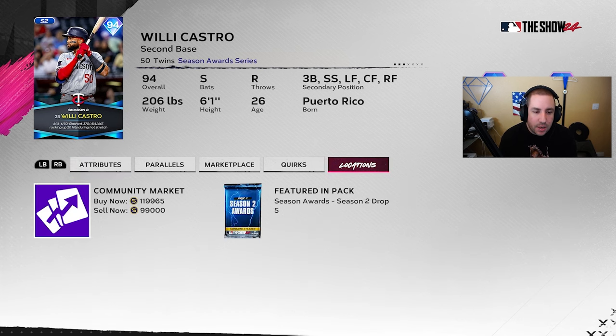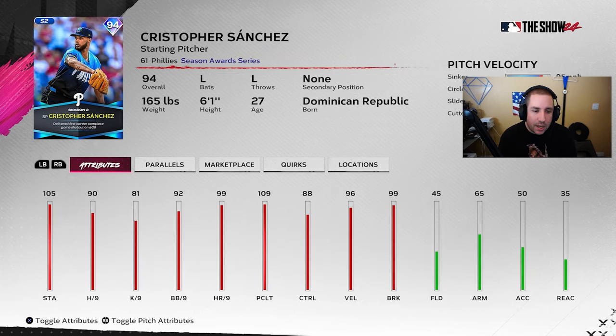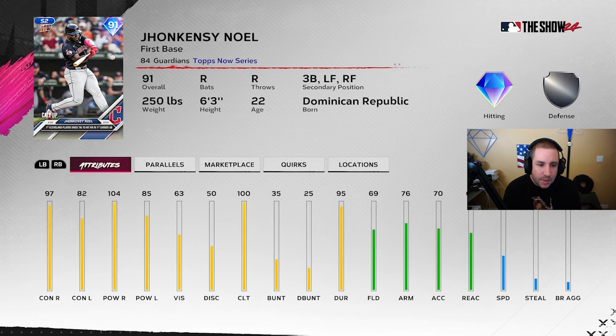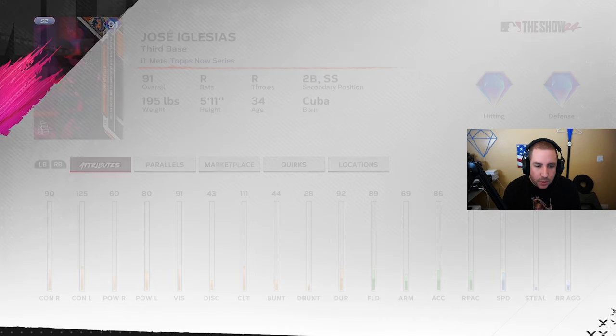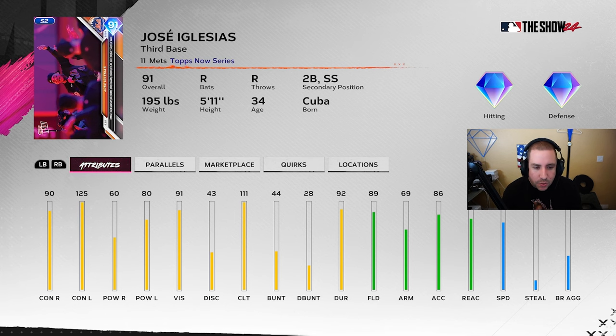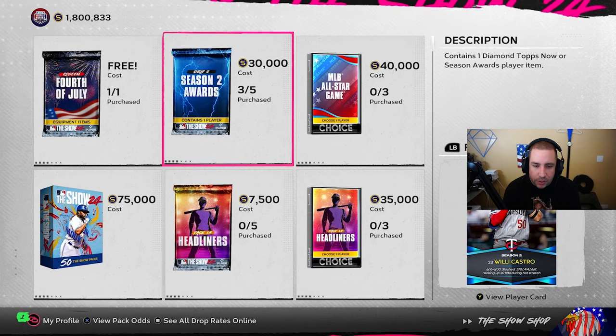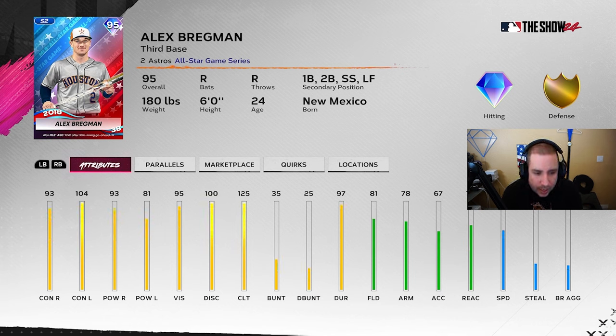We also got Christopher Sanchez in this pack. Not the greatest card, but he has sinker, circle change-up, slider, and cutter — definitely some meta pitches. He's a lefty as well. 70 H/9 is not bad, 92 BB/9, and 109 pitching clutch is really good. Then we got some 91 overalls — nothing too crazy. Jose Iglesias doesn't look bad contact-wise, and Gavin Stone has sinker, slider, and cutter, but I don't think he'll do very well.